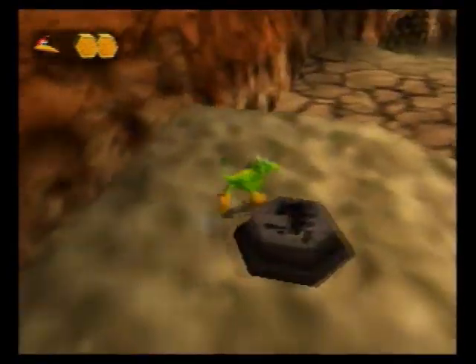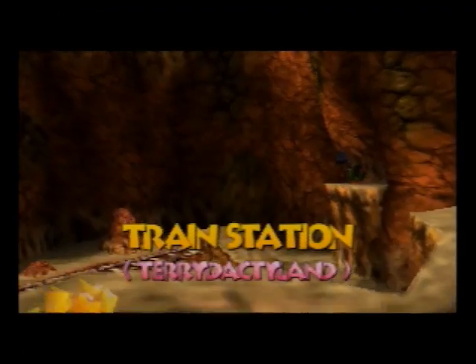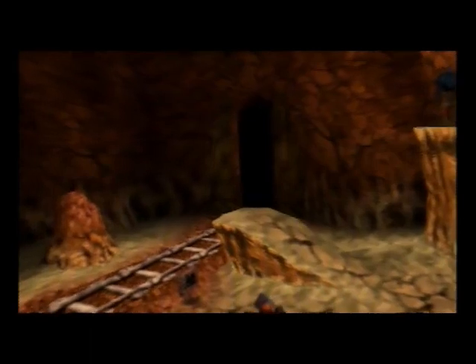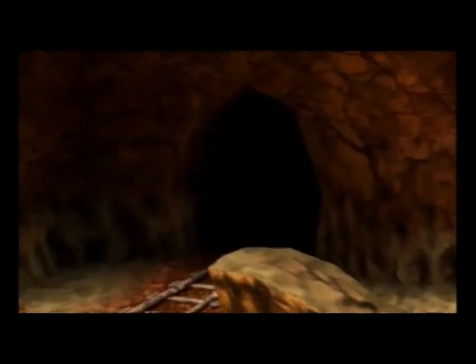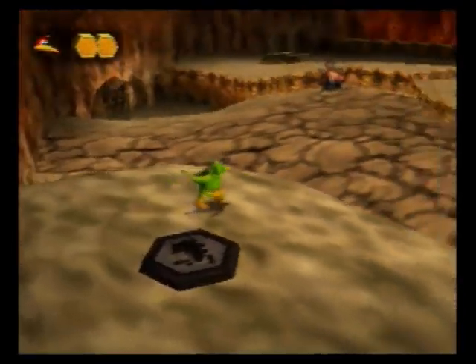I'm going to activate the train switch which is conveniently right there. This is going to let me bring the train in and out of Pterodactyl Land, which is going to be necessary for the Dinosaur Family side quest. As I mentioned earlier one of them is missing and we have to go and get it, and one of them is sick as well — we have to cure that.